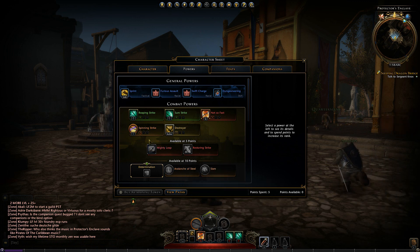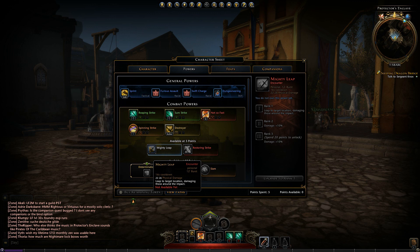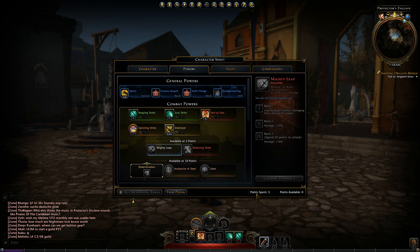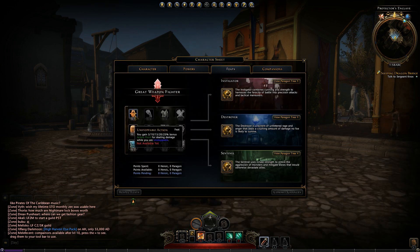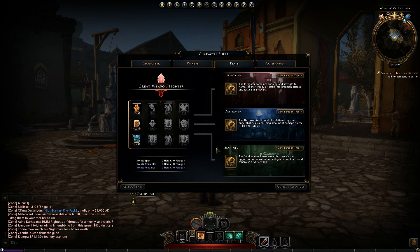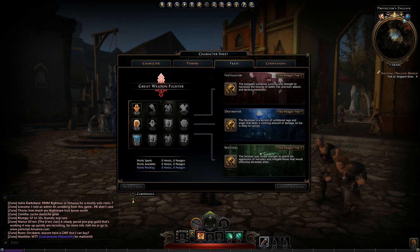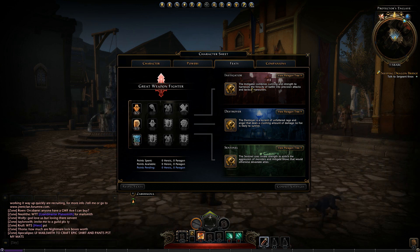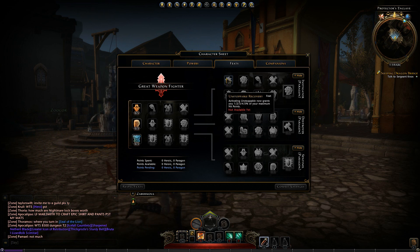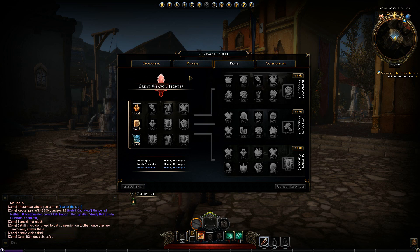Available at five points — can I spend five points to get that? I cannot. Why can I not? Points spent, points available: zero. That's how it works. So these points have been auto-spent for me I guess. Feats — let's go in here. I can move it around. We don't have anything to put in here. So there's three different classes underneath this from the looks of it. This is so damn cool. I like this. We're going to have a look at all this in another video at some point.